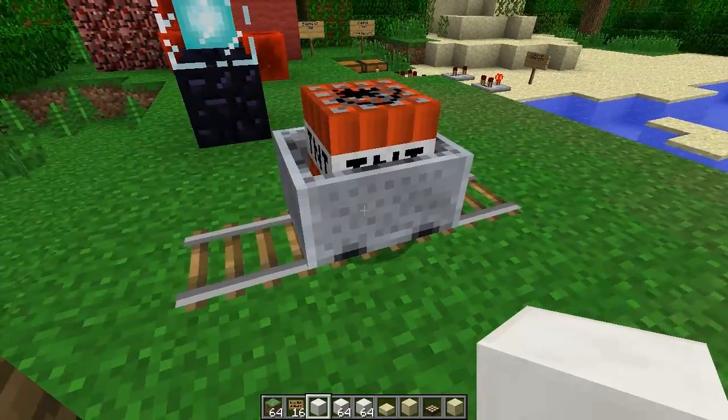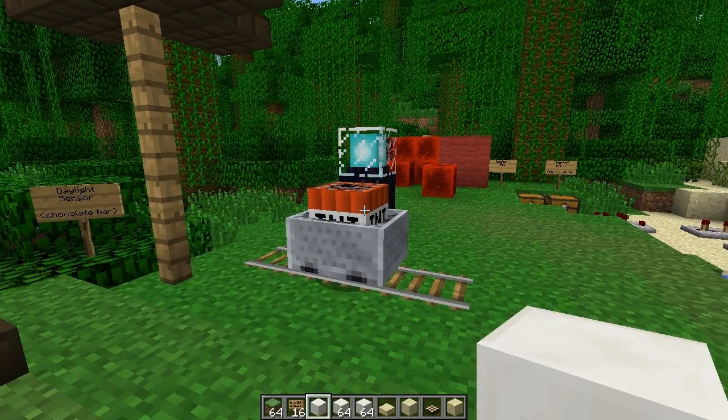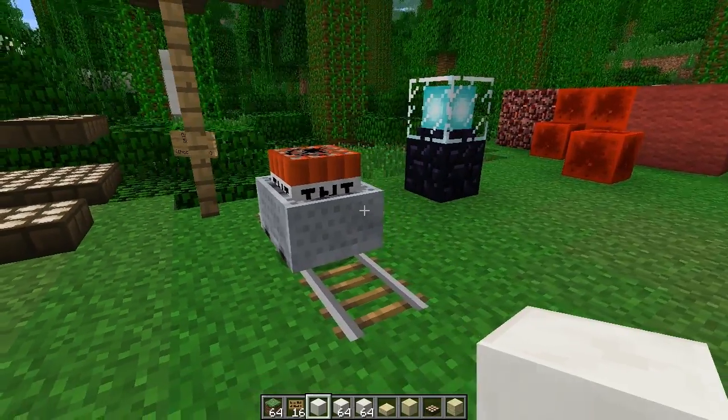Here is the new TNT cart. This could be used in a mine shaft, for example. You could pile these up next to each other in maybe a station or a depot — an underground depot which is used for mining. That could be an idea.